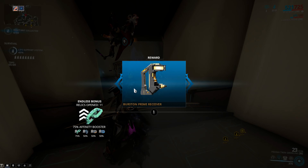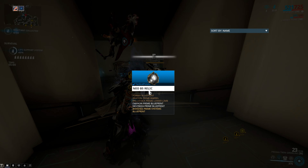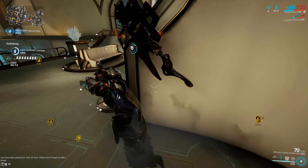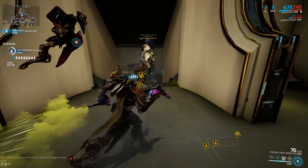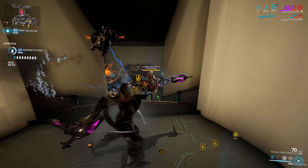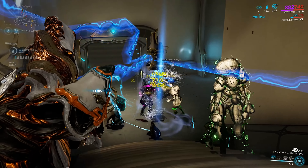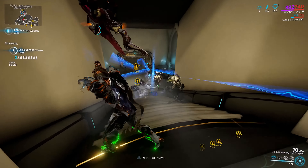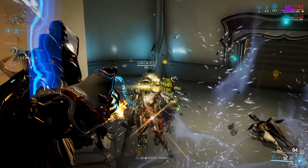As far as downsides go for the Prisma Twin Gremlins, their ammo economy is not great and you may need to bring a Carrier or mod your pistols for pistol ammo mutation. If you're going up against really high level enemies, it is of course your decision, but they will chew through ammunition. You won't really notice the bad ammo economy at lower levels because you'll be busy one-shotting everything. However, once you start running sortie level or beyond, heavy targets will take a lot of bullets to put down, especially when you factor in Eximus units reducing the damage you can deal to certain enemies.